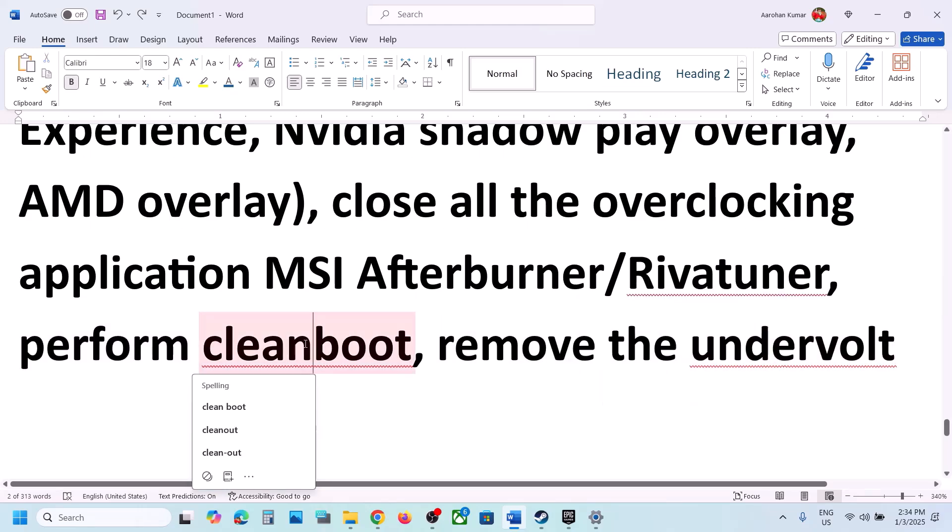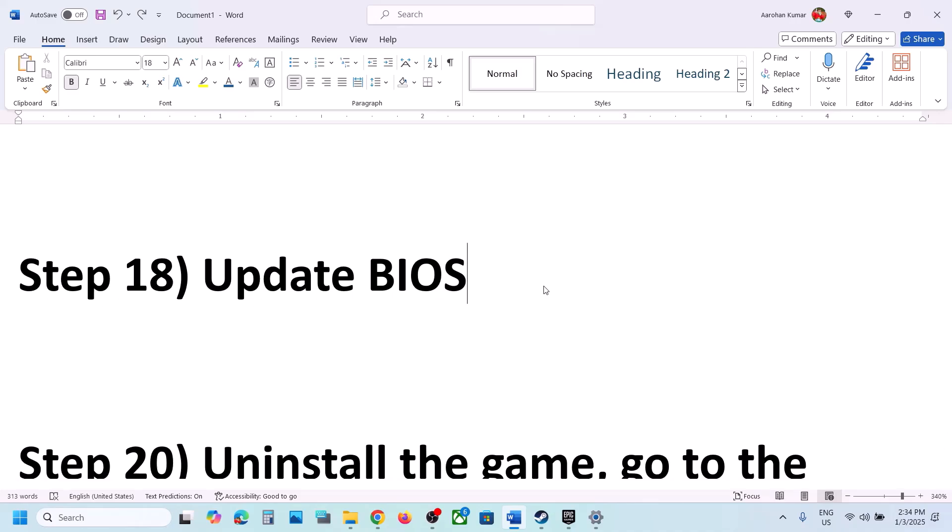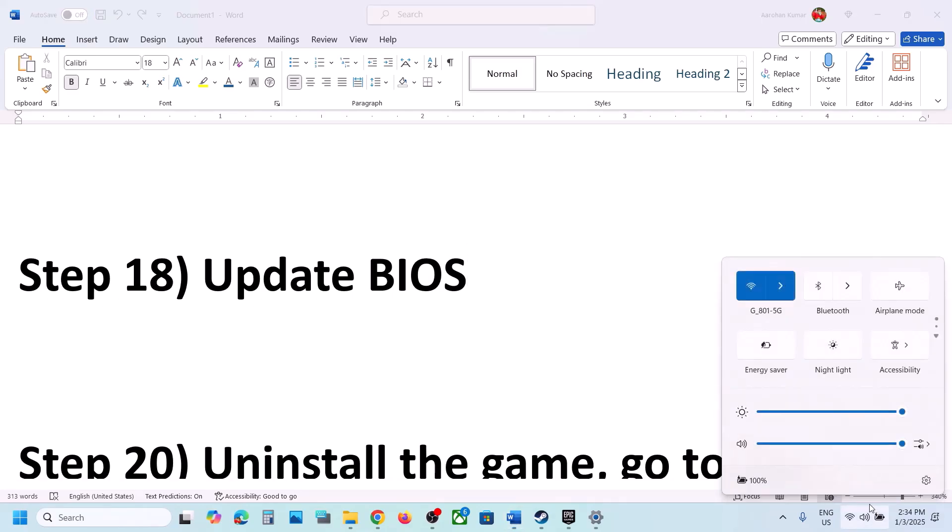The next step is to update your system BIOS. Go to your system manufacturer's website (e.g., Dell, Lenovo) and find the latest BIOS update for your model. For laptops, ensure the battery is above 10% and the AC adapter is connected during the update. Do not unplug the power cable while updating. After the BIOS update, log in and launch the game.